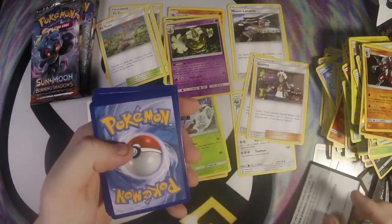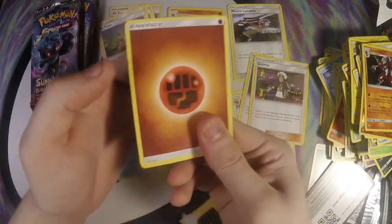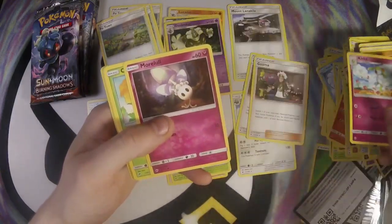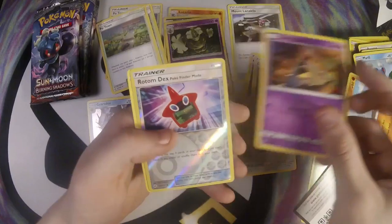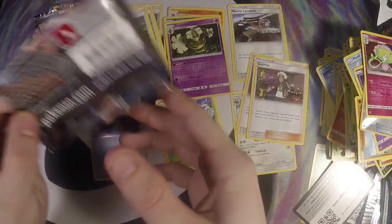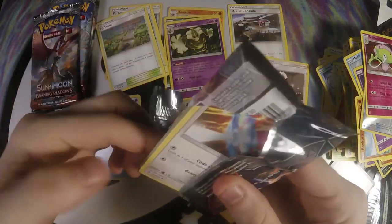Definitely not as good as the GX, but we'll see — you never know. Lunatone, Olivia, Croagunk, Murkrow, Caterpie, Mareanie, Rhyhorn, Sandygast, Rotom Dex, and Shiinotic. Wow, still on a dry spell of no GXs or Secret Rares.